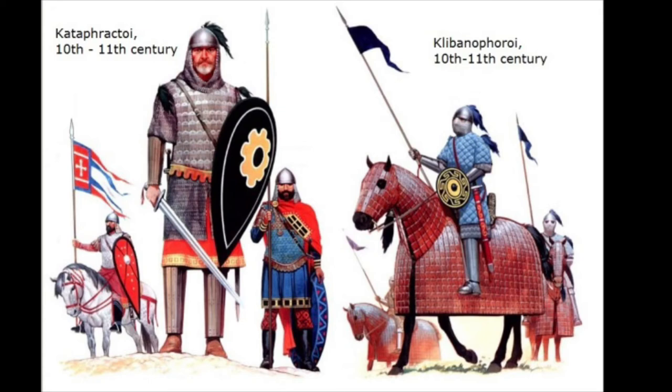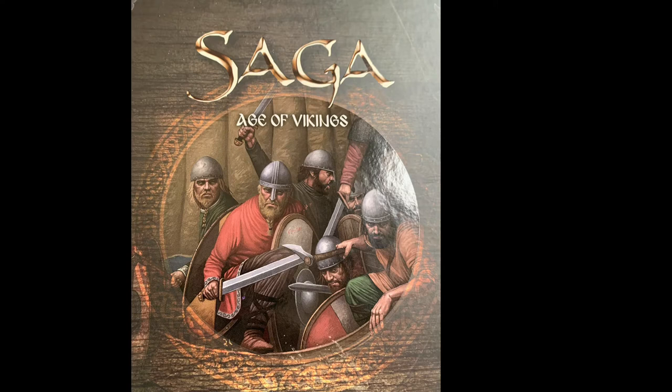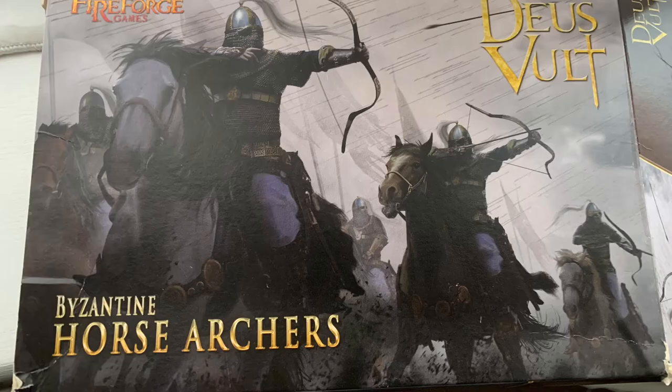If you've been watching the last few videos I've released, you'll see that I've been slowly putting together a Byzantine army for the Lion Rampant supplement Viking in the Sun, and also the Last Romans in Saga Age of Vikings. What's largely unlocked this for me in terms of cost and modelling potential are the Fireforge Games plastics for the Byzantines, and so first we'll turn to the Byzantine horse archers.